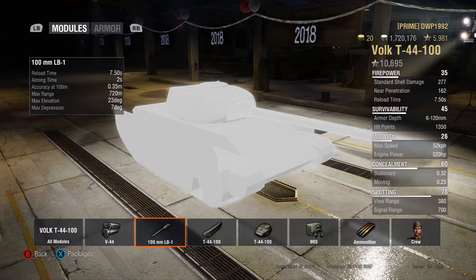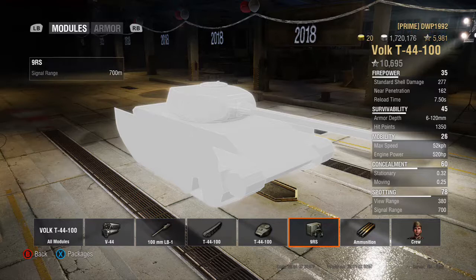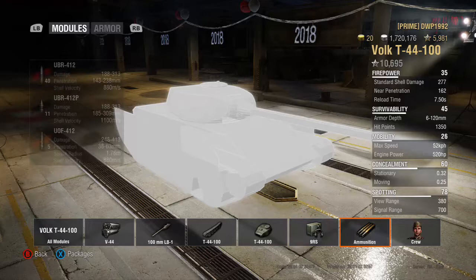The gun fires every 7.50 seconds, which you can lower with a good crew. Aiming time is 2 seconds, maximum range is 720 meters, gun elevation is 23 degrees, and gun depression is 7 degrees. Track rotation is 51 degrees per second. Terrain resistance is 0.5, 0.6, and 1.5. Turret view range is 280 meters, rotation speed is 48 degrees per second, and radio range is 700 meters.